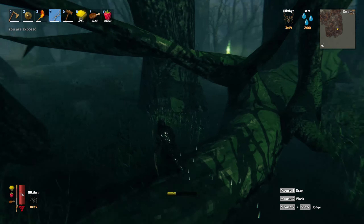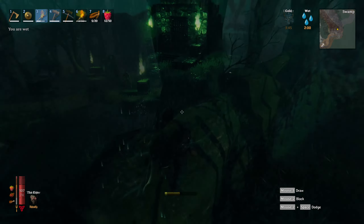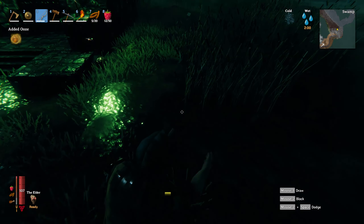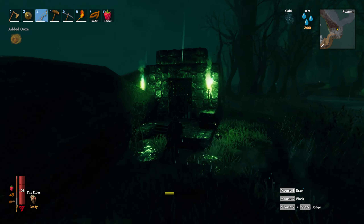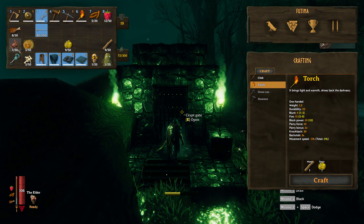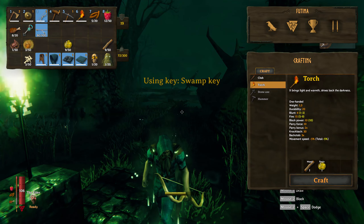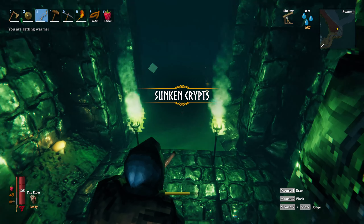In the swamp you're going to see different green torches, but the ones you want to look out for are structures with two green torches and an iron gate. These are what we call sunken crypts. You can enter them using your swamp key from the Elder boss, so make sure to bring that along because otherwise you won't be able to get inside. Once inside you'll see these muddy scrap piles.